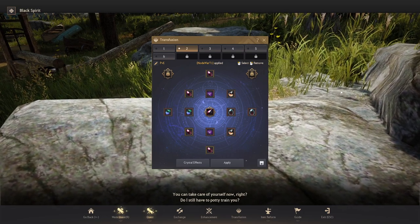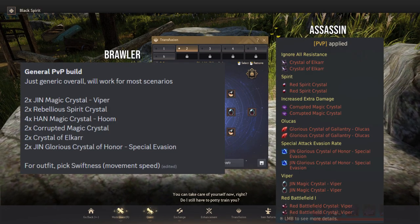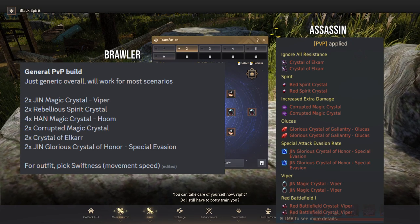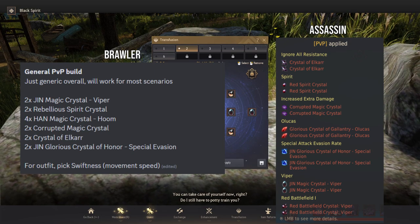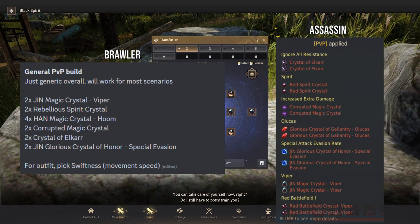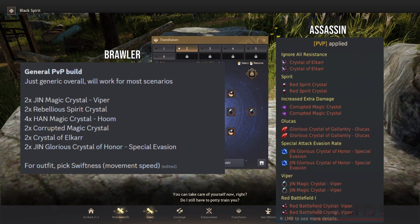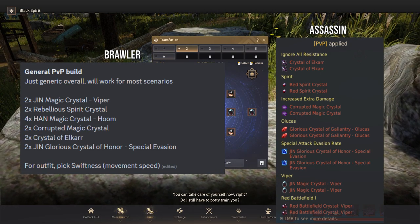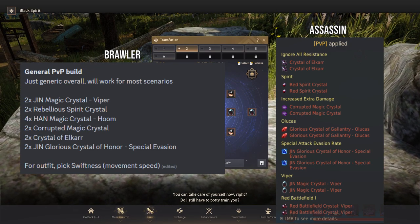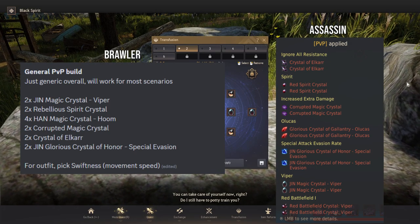For PvP, the screenshot I'm going to put on screen will show what you want to grab, and I'll showcase two different setups: a general PvP build for more brawly classes like Guardian or Dracania, and a more offensive-focused build for classes like Dark Knight or Maywa. PvP crystals are going to vary a bit more based on personal preference and on a class-by-class basis, but these two profiles will serve as a really good starting point. You just need to ask yourself — am I more of a frontline brawly class, or am I more of an assassin class — and choose your crystals based on what kind of class you're playing for PvP.